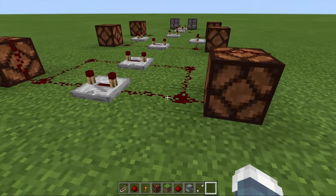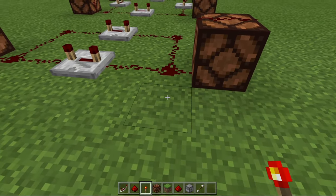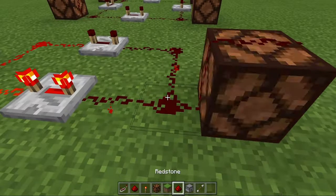The only thing you need to activate the redstone loop is a redstone torch — by breaking it immediately. This will activate the loop and it'll go infinitely until you break the redstone.